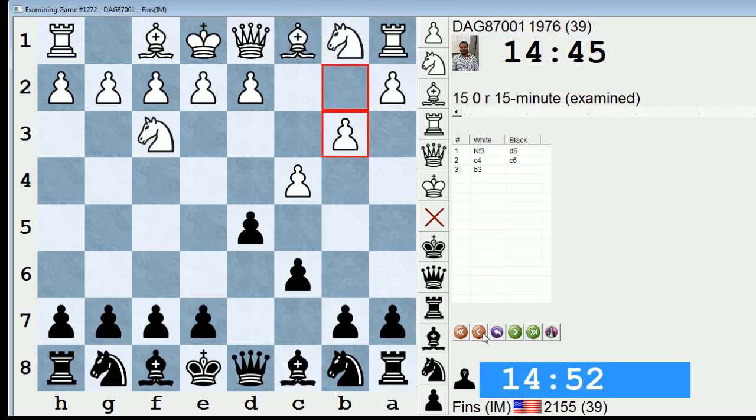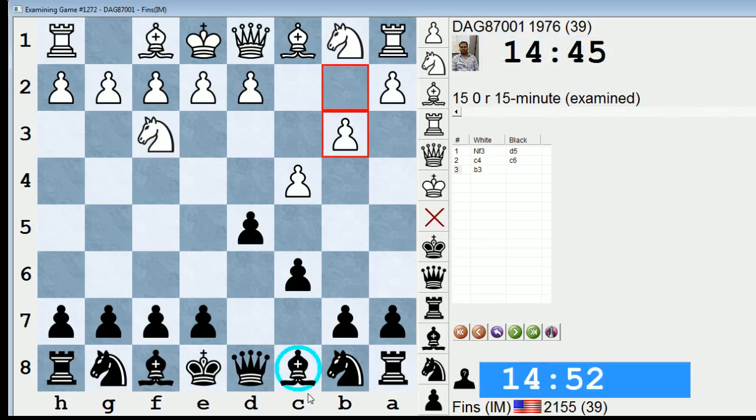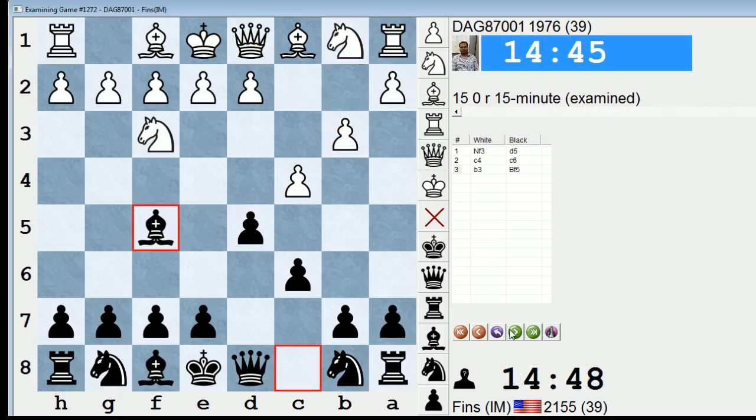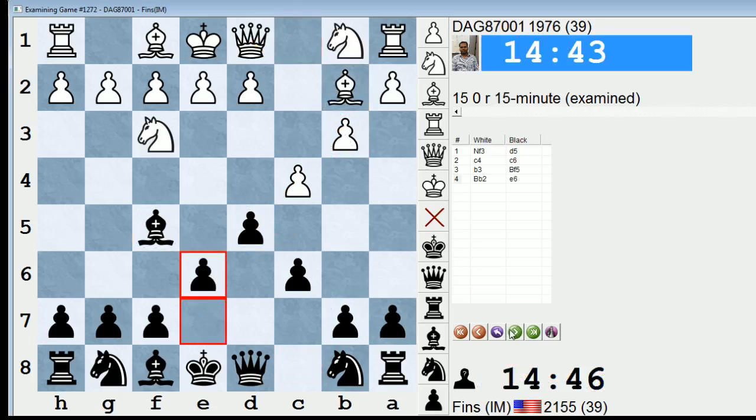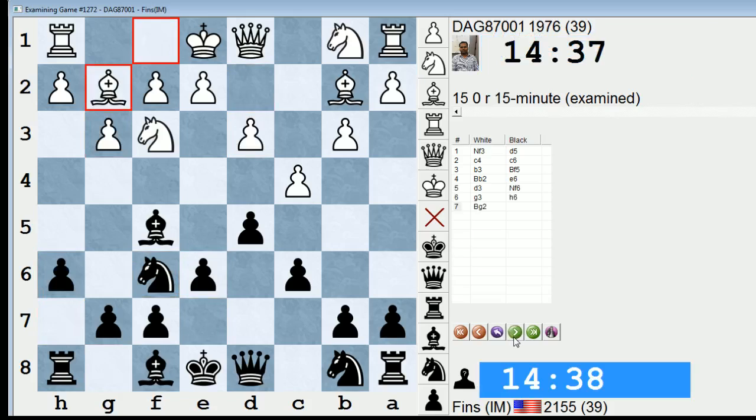So as I said, this is important — in systems like the Reti, if Black wants to and you're a d5 player especially, you can play setups with d5 but where you get your light square bishop outside of the pawn chain. Because there's not a lot of direct pressure on the d5 pawn, and often when you're deciding whether you can bring this piece out, you're looking at whether they can play queen b3 because that attacks d5 and b7. As you can see here, queen b3 is not possible, so Black is able to sneak the bishop out to f5 and continue developing seamlessly.